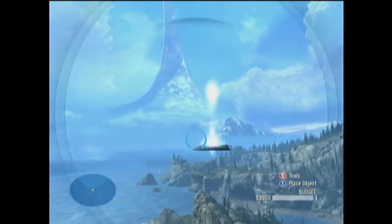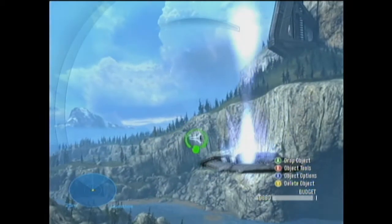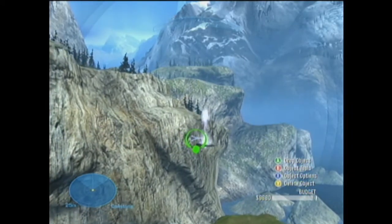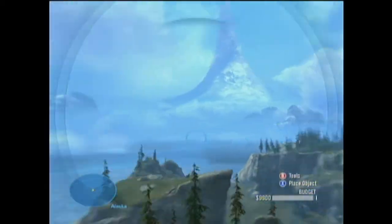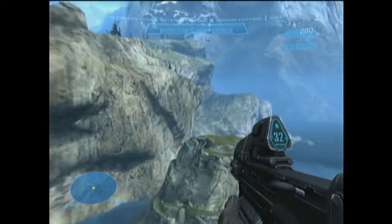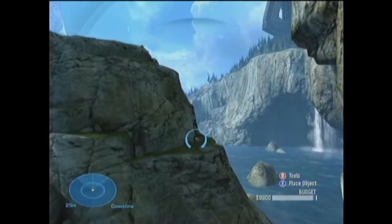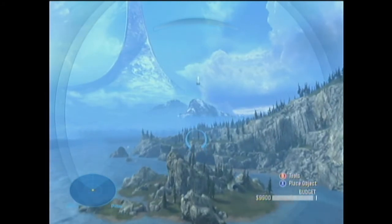And you must create any object — we'll use a weapon, because weapons are just that awesome. Once you have your weapon, have your character go through the teleporter, and if you delete it, you'll go through and not stop. You'll just fly through the air until you hit the barrier, and you die, possibly.